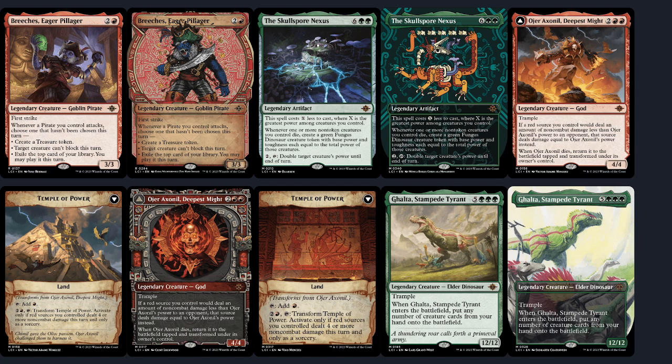Then we have Skull Spore Nexus, an eight-mana legendary artifact that costs X less to cast where X is the greatest power among creatures you control — just the biggest guy, not the total. Whenever one or more non-token creatures you control die, create a green fungus dinosaur creature token with base power and toughness equal to the total power of those creatures. So if you get board wiped you make one massive token. You can also pay two mana and tap this to double a creature's power until end of turn — very useful on big trample creatures.